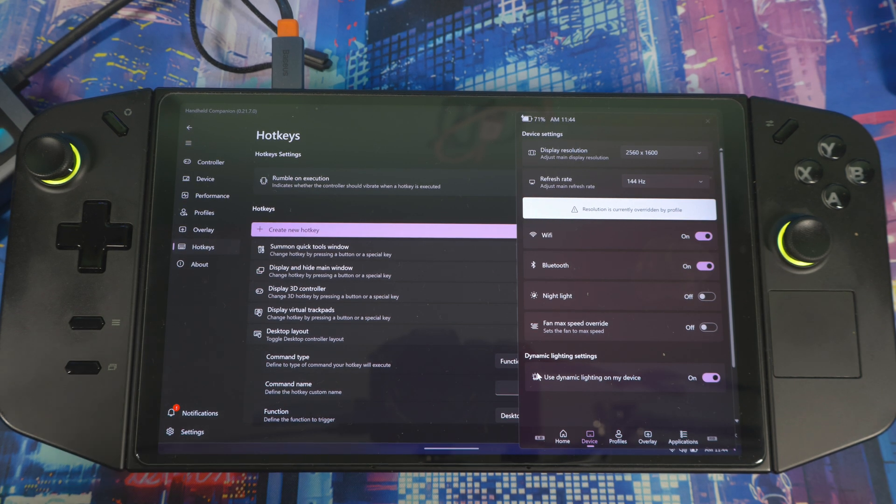I really do not open Legion Space anymore unless there's an update. For people having issues with Handheld Companion — features not working, it not booting up or turning off — I think it might be the driver or BIOS version you're on. Make sure everything is up to date. I'm on the sideloaded driver version 24.9.1 and it works perfectly fine. If you're on an older driver and having issues, that's likely the problem.